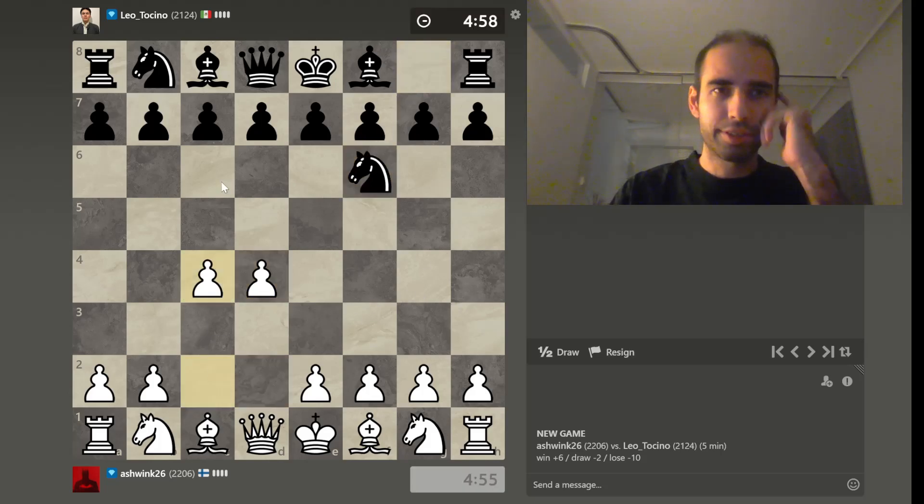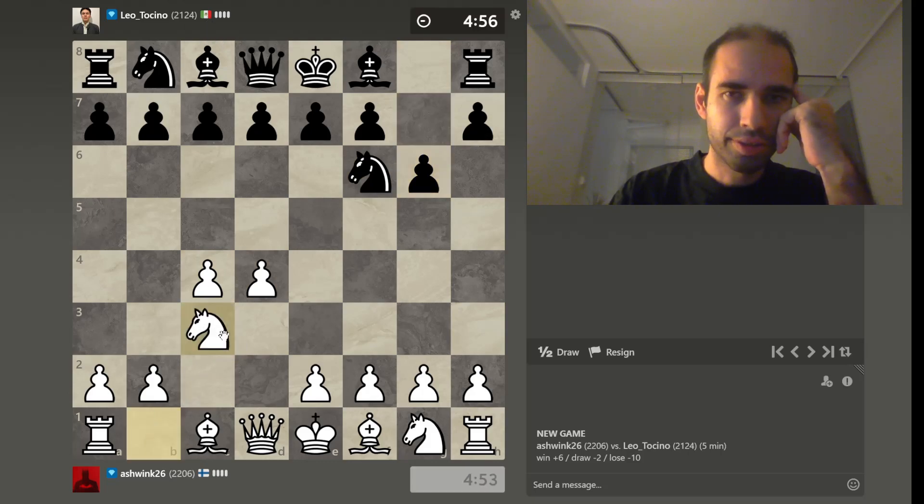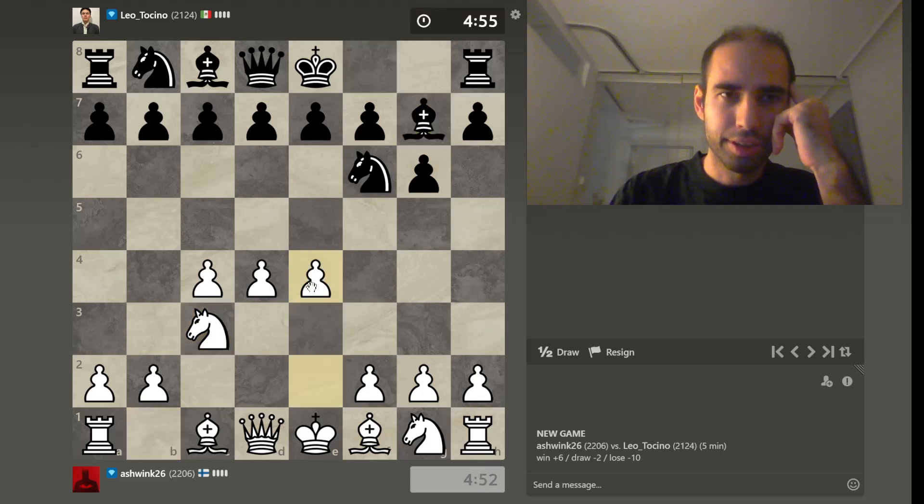Hello and welcome. We got ourselves a game against the Mexican Leo Torchino. And what are we gonna have? King's Indian defense.